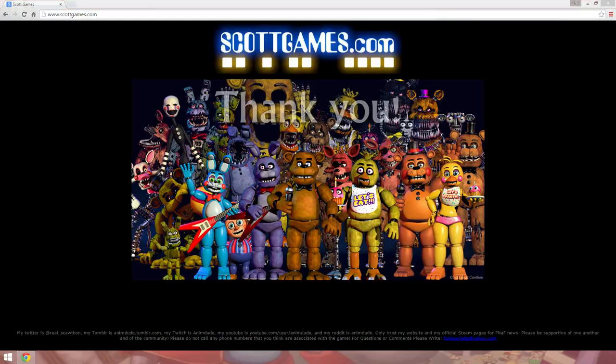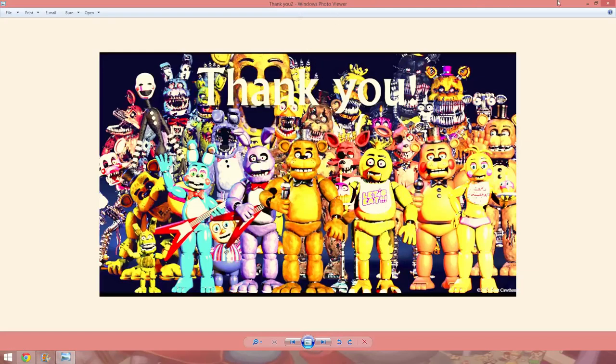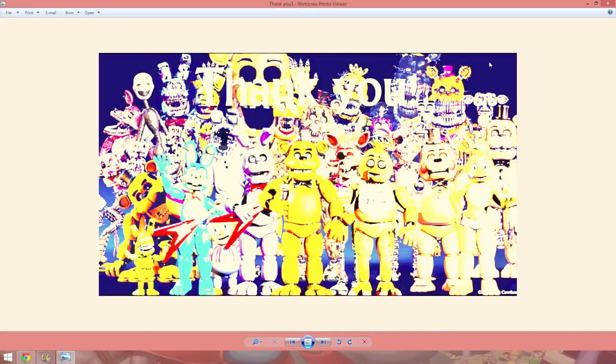And of course, I brightened it up. For once, there doesn't seem to be anything here. Let me check — I have some slightly not-as-bright versions too. Here's one, and here's the other. So there's this — this doesn't reveal much at all. This same thing, and this is the brightest one I have. So it doesn't seem like there really is anything other than "Scott Cawthon 2015" on the bottom right. I really don't see anything — not even photo negatives.